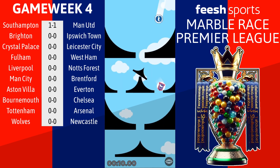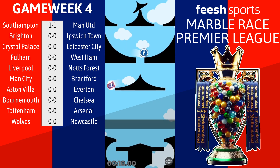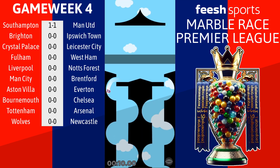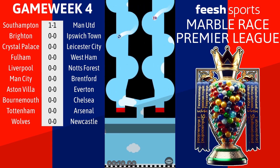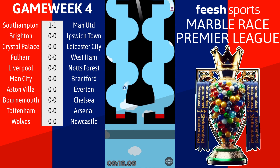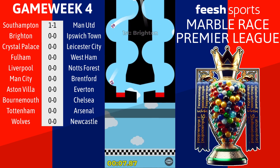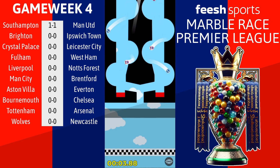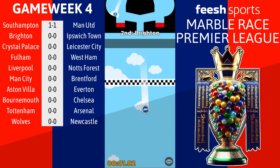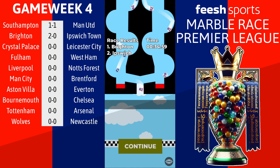Ipswich Town making the early running with a few marbles down ahead of Brighton. There's one Brighton marble but two Ipswich ones not far behind. They've got a good run but it looks to be dying and they've dropped into the red zone. We know what an awful course this final bit is. Brighton somehow get through - I'm not quite sure how - and they score the opening goal. The clock is ticking and it's 2-0 Brighton. This one finishes Brighton 2, Ipswich 0.